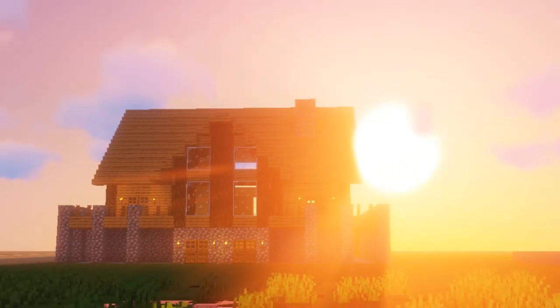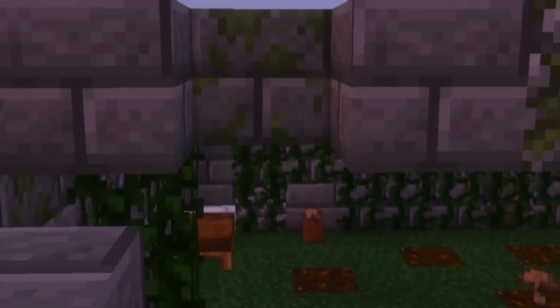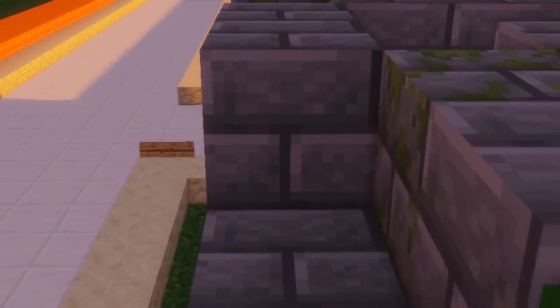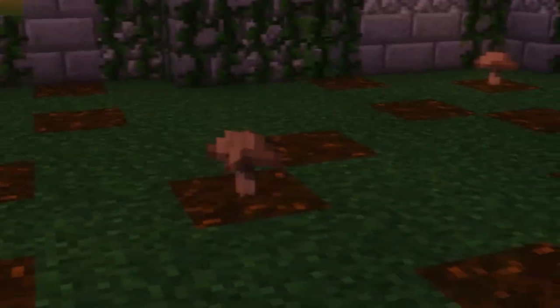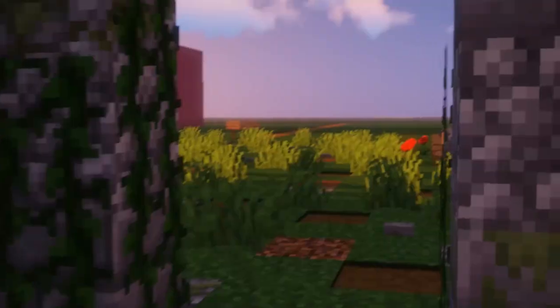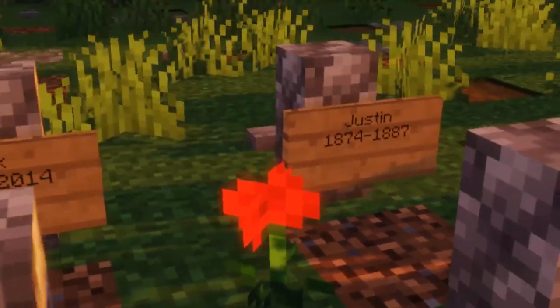Here we have it — number nine. This is a plot by Pandeli and I really rather like this one. The house over there looks really nice. I really like the ruins, the vines, the different textures — the mossy cobblestone mixed in with normal cobblestone, stone bricks, and mossy stone bricks as well. Really nice texturing, using the grass with mushrooms and podzol too.